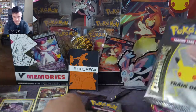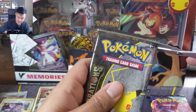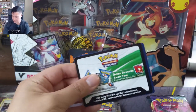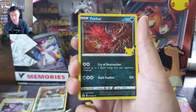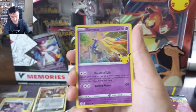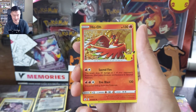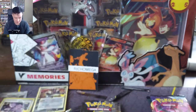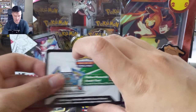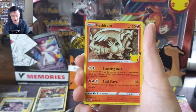Alright, third batch — packs five and six. Shout out to all the patrons that support me, and a virtual mega thank you to Richard Omega for sponsoring this opening. Professor Oak again, Xerneas — oh, it's all red — we just got a Ho-Oh! So far only one classic card. Kyogre, and I feel like a lot of times we get Reshiram and then Zekrom.